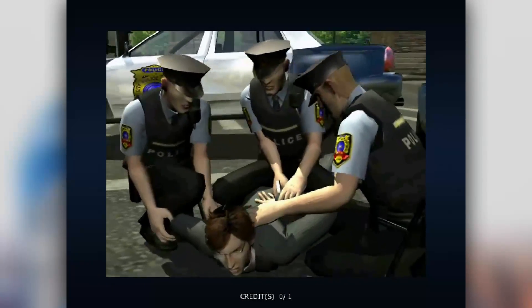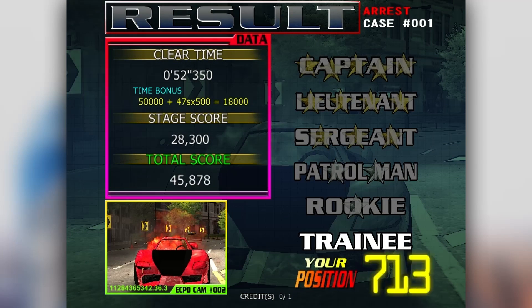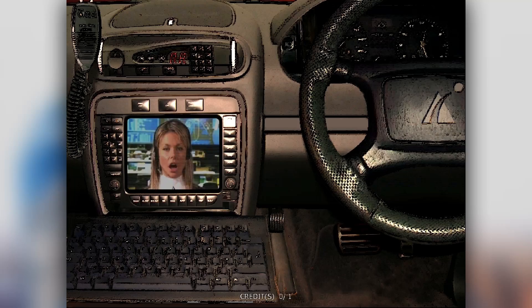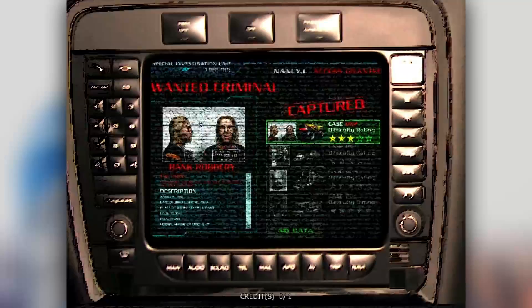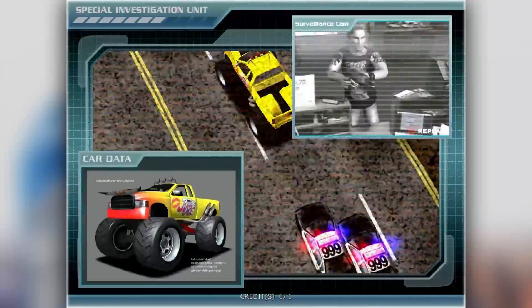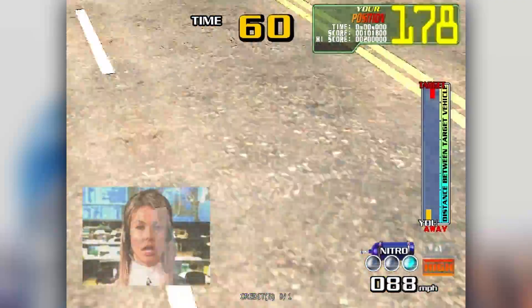He's captured and we get 747 points, and we're promoted to Rookie. Nancy's telling us our next target — he's a bank robber, and he's in a monster truck. I mean, as getaway vehicles go you'd expect somebody to go with something a bit faster or more compact, but I guess it comes with certain advantages.